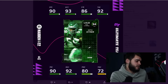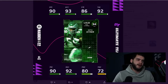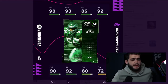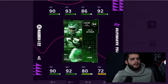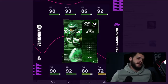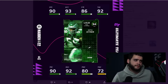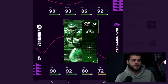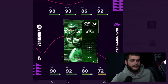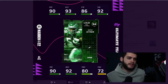So we have Seth Joyner as the first player for Team of the Week — Eagles outside linebacker. He's got 90 speed, 93 acceleration, 86 strength, 92 tackle, 90 play recognition, 92 block shed, and 80 hit power. His 72 finesse move is unusable and 80 power move is unusable, so he's essentially a run stopper. He'd be a stand-up outside linebacker or middle linebacker slash stand-up type.